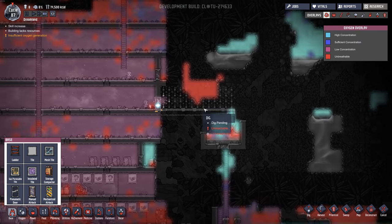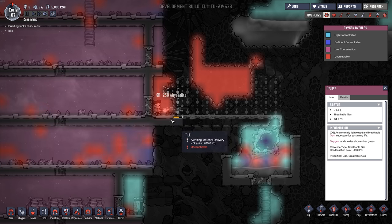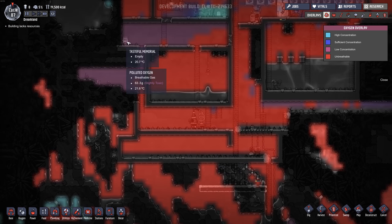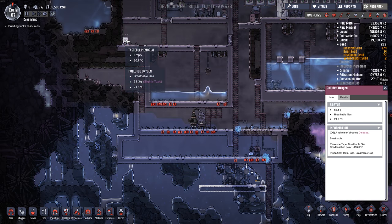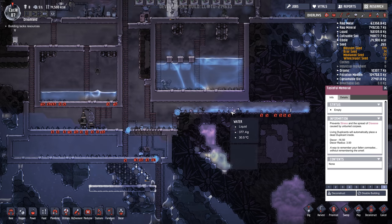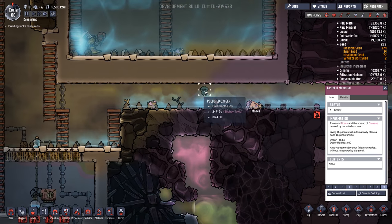Not sure what will happen with this vacuum. Bubbles — what's in the door? We've got 3 morbs in here, probably because Mima's dead body is in there. That's not good. Let's set this tasteful memorial to priority 9 — hopefully they'll pick her up and put her in there. It's crazy that we've got 3 of these little guys already.